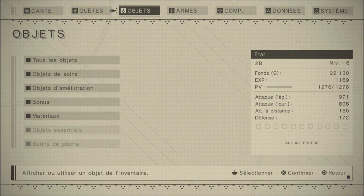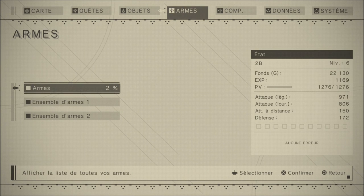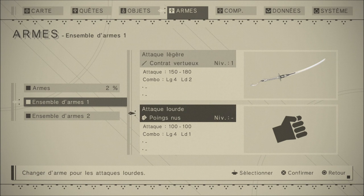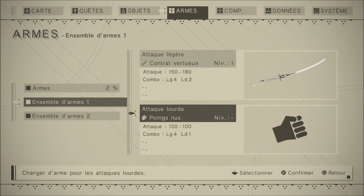Vous avez bien sûr vos objets. Les armes avec votre panel d'armes au total avec des pourcentages — vos capacités sont à droite. Les ensembles d'armes : vous pouvez avoir deux packages d'armes, le premier slot pour la touche carré et le deuxième pour la touche triangle. Vous pouvez ainsi comboter à deux armes. Le jeu recommande une préférence d'armes légères et lourdes.